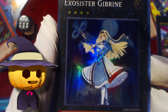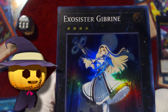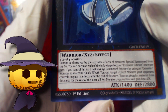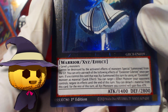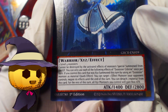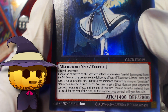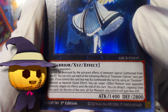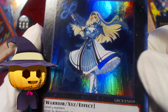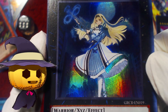Exosister Gabrine — how many Ultra Exosisters are there? Gabrine: cannot be destroyed by the activated effects of monsters Special Summoned from the Graveyard. If you control this card that was Xyz Summoned using an Exosister monster as material, Quick Effect — target one effect monster your opponent controls and negate its effects until end of turn. Detach one material, and for the rest of the turn all Xyz monsters you control gain 800. It's okay, not the best one. Weird that it got an Ultra, but sure.